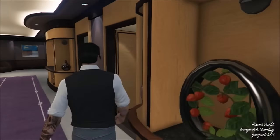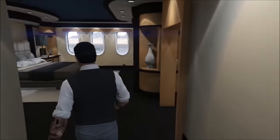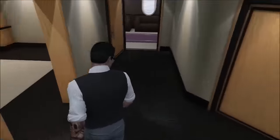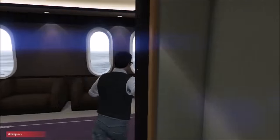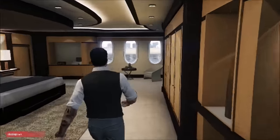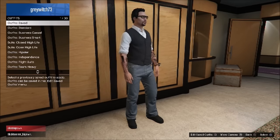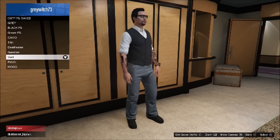All you have to do is go back to the counter at the clothing store, or where they sell clothes, or just even go back to your apartment. Where it says outfits, just reselect the vest and it'll put the emblem right back on the back.